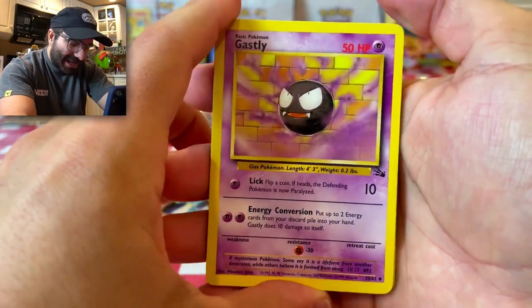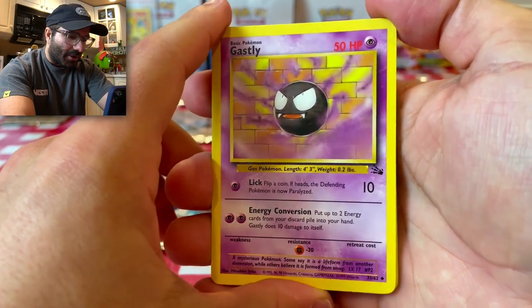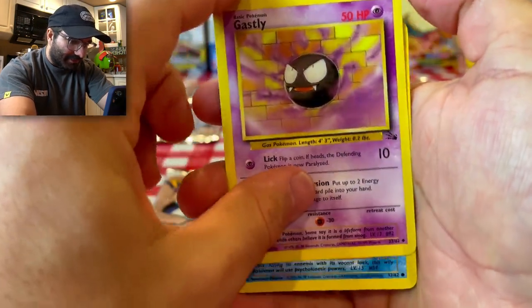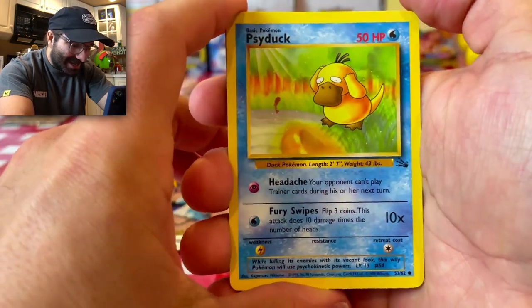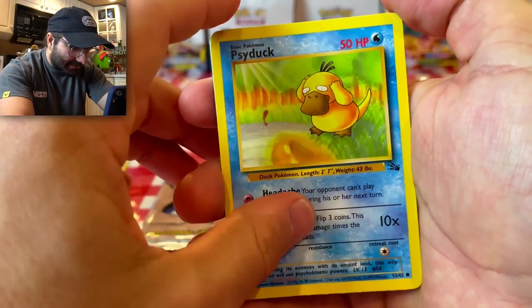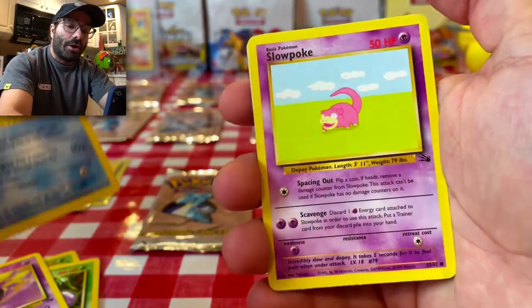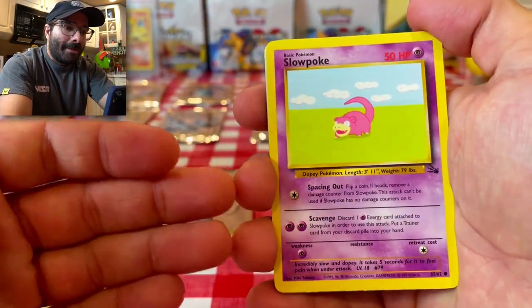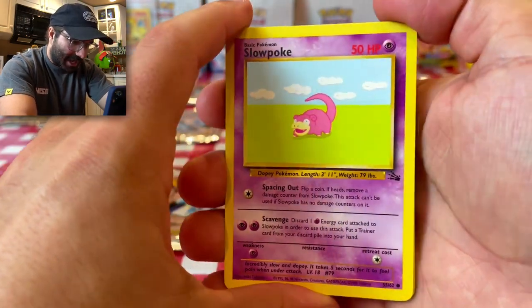We have a Ghastly. I actually prefer this Ghastly art to the base set art — this Ghastly is gorgeous. I love that. Psyduck — shout out to Ethan Dobbs. He's got the headache power and fury swipes, 10 times attack. If you guys didn't know this about me, I actually don't even know how to play the TCG — I just love to collect the cards. So you guys can fill me in on what the 10x means.